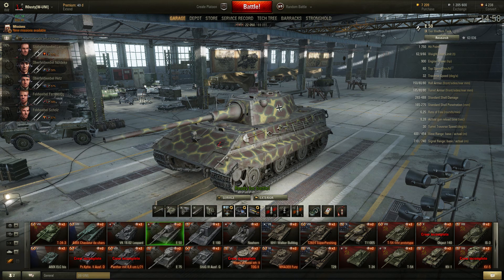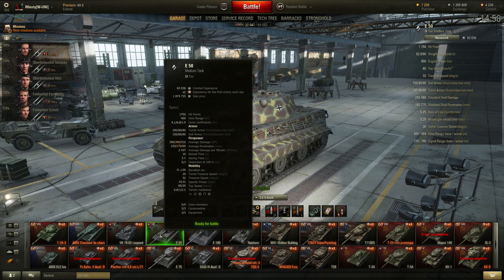Let's go over the stats quickly. The E50 has 1,750 hit points, which is more than enough — combined with the armor, it can keep you alive in tier 10 matches if you know how to angle. This tank can bounce shots when used correctly. The view range is 400, which is good for medium tanks, and the average DPM is almost 2,500, which is solid.